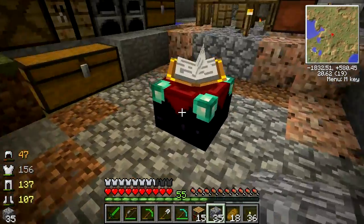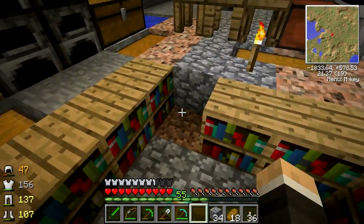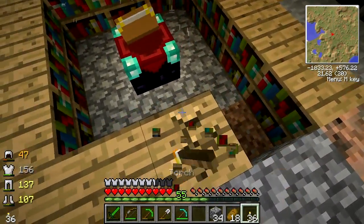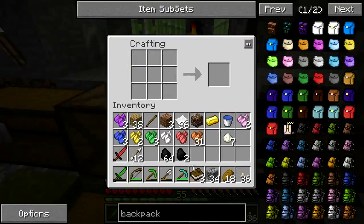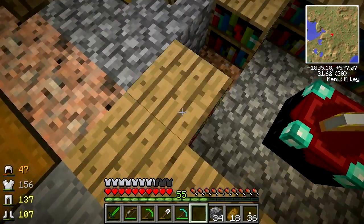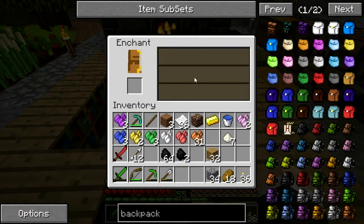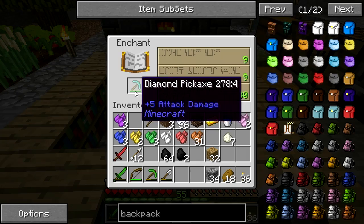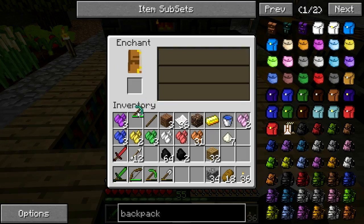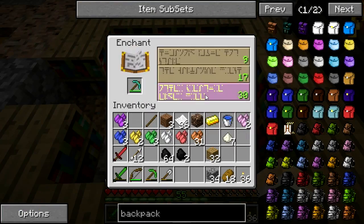I'm going to put some cobblestone in here and let's surround it with the bookshelves. Now I'm not sure entirely if enchanting has changed somewhat. I'll probably make an extra bookshelf at some point. For right now I'm just going to move this one and re-craft it up using some wooden planks - I don't like the way it just looks with a random gap there. There we go. I'm not sure if this has changed in any way - it doesn't look like it. I assume then that it still works the same way.